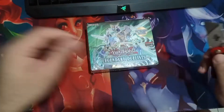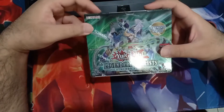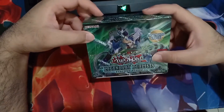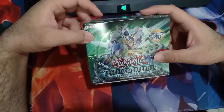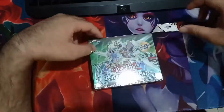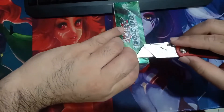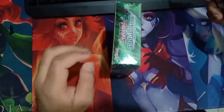That was fast. Okay so we're going to open this up - Legendary Duelist Synchro Storm, first edition. I wonder if we can pull the ghost rare. The ghost rare is like 400 USD. Seal broken.